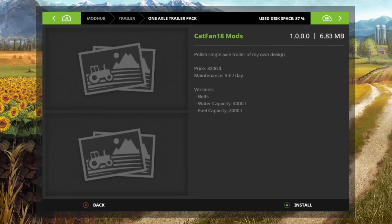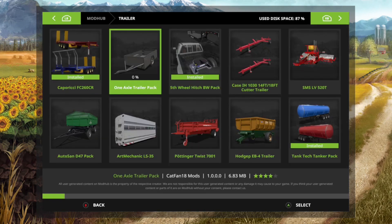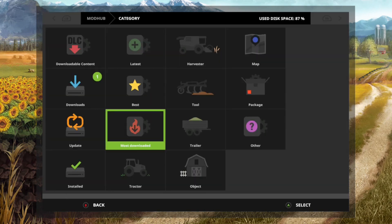Here's another one from Catfan. He did the one axle. That's his design. The bale wrapper thing looks pretty cool. Yeah, it's Catfan. He does some really cool mods.